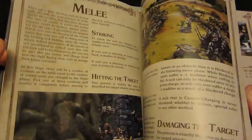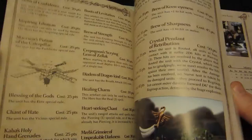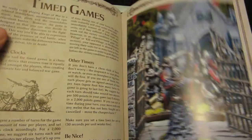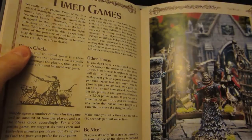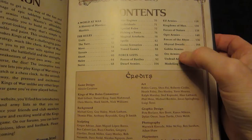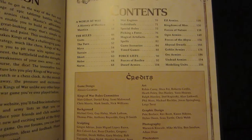There are rules for shooting, melee, nerve, war engines, individuals, and special rules. You can have special abilities, magic, and magical artifacts to make things more interesting. There are six basic scenarios included, plus some variants if you want to play timed games. There are army lists for — let me count — 11 factions so far. And if you've noticed on their website, they're beta testing a bunch more factions to release as a supplement, possibly at the end of the year.